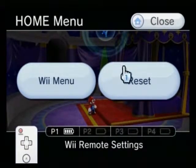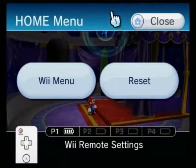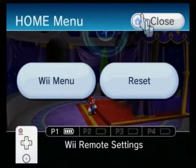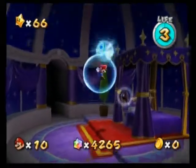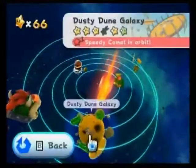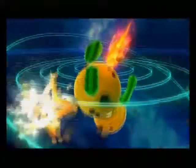Hey guys, MultigameMaster1 here and welcome back to Super Mario Galaxy. In the last episode, we've potentially wrapped up mostly everything in the Dusty Doom Galaxy, challenged Bowser to yet another rematch which he ultimately lost, and powered up more sections of the Comet Observatory. But before we go, we actually want to head back to the Dusty Doom Galaxy because there is a speedy Comet in its orbit, so let's fly to the Galaxy and take the challenge.